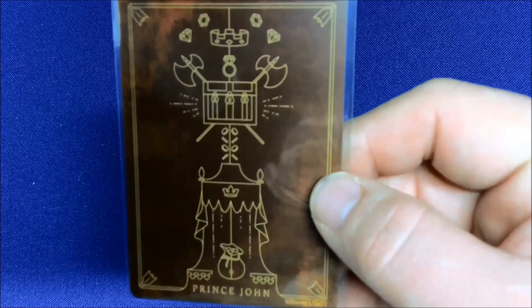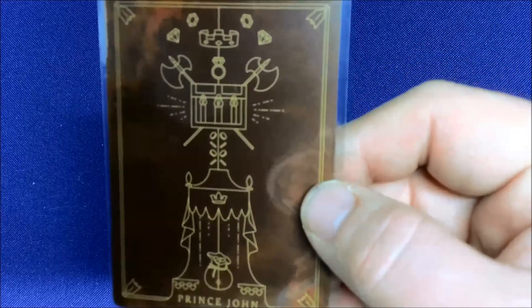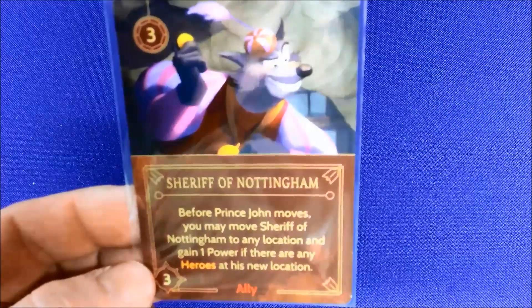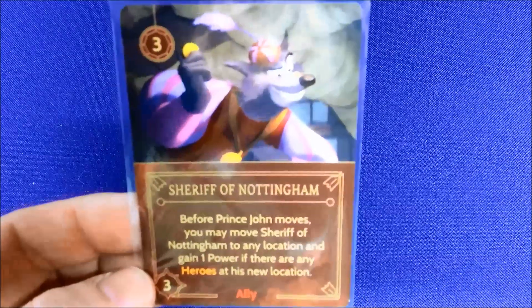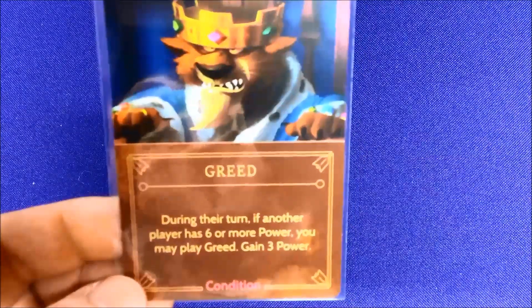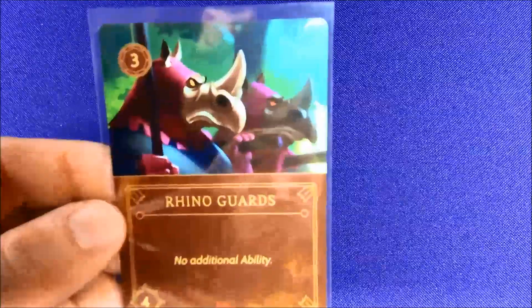Now we're going to get King John. His card back has axes, diamonds, rings, a crown, a treasure chest, gold coins, his throne, a bag of money — basically everything that says greedy Prince John. Starting off big with the Sheriff of Nottingham: before Prince John moves, you may move the Sheriff to any location and gain one power if there are heroes there. King John's win condition is to accumulate 20 power. He's got a Golden Arrow, and Greed as a condition — during another player's turn, if they have six or more power, you may gain three power.